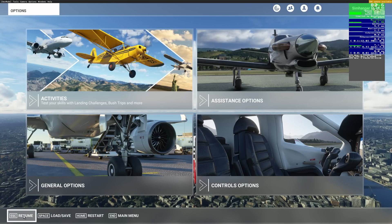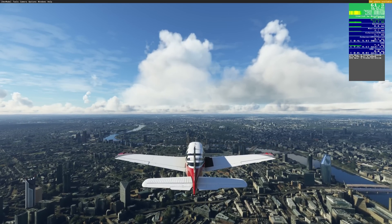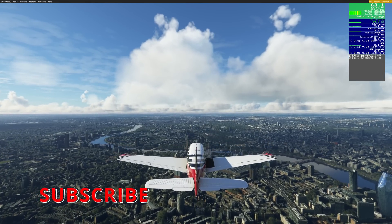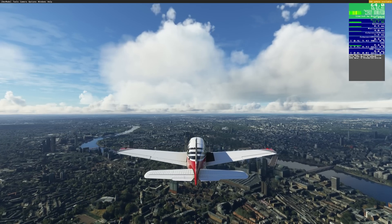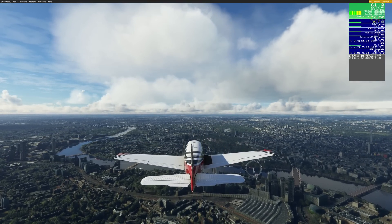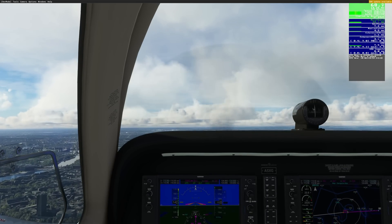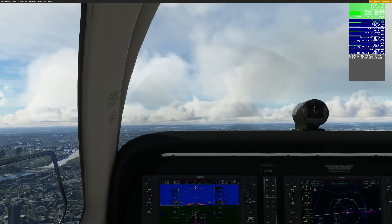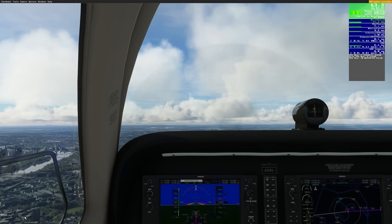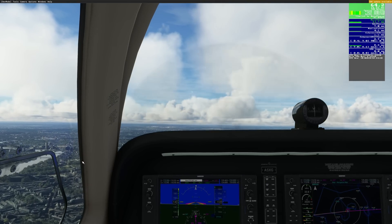Before we discuss the results, let's understand what DLSS 3 does. It works on very much the same principle as used in virtual reality — reprojection mode — which inserts synthetic frames to create better performance and a smoother overall experience. I can immediately feel that, but I can't see it in the FPS counter, because these additional frames are created by the GPU, not the CPU, so the in-game counter doesn't see them. Our built-in FPS counter is pretty useless at this point.